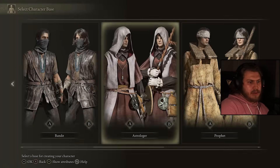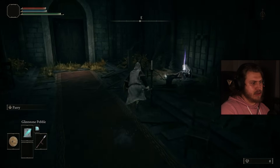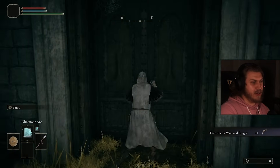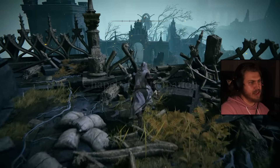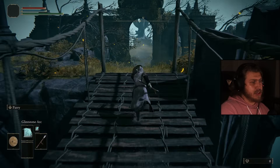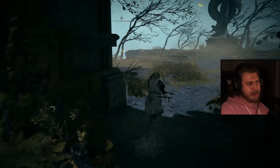We got a new game going — the Astrologer class. We have Glintstone Pebble, Glintstone Arc, a short sword, and a small shield with parry. Just finished up the Bandit playthrough, which was pretty good. This class has parry on the small shield, which is at least something useful.